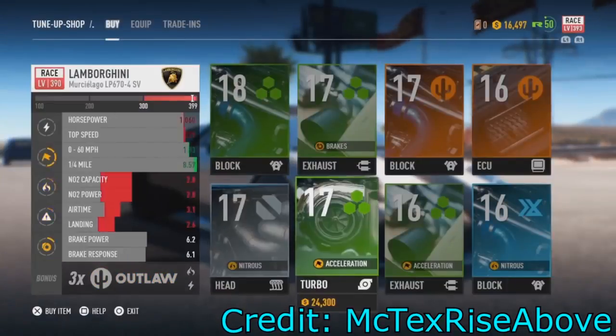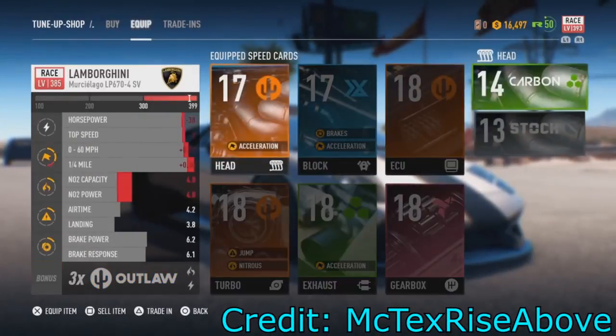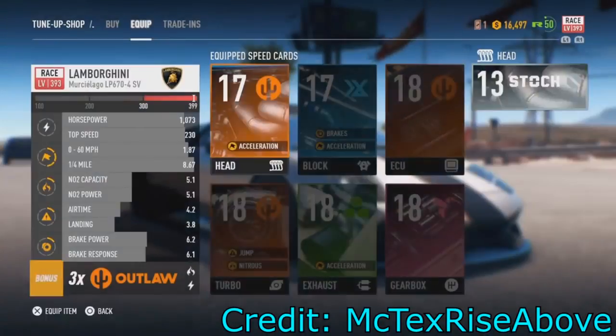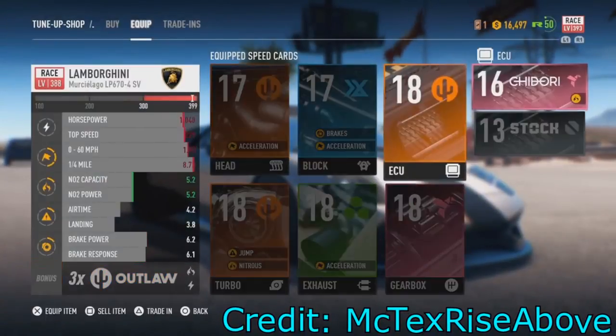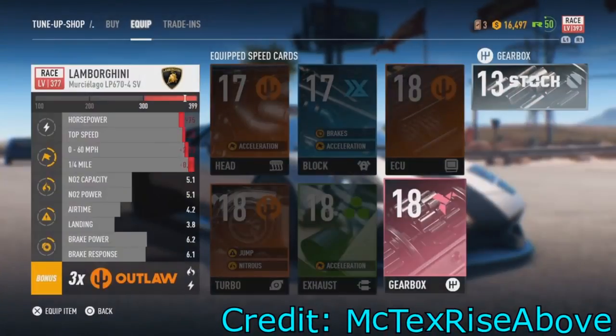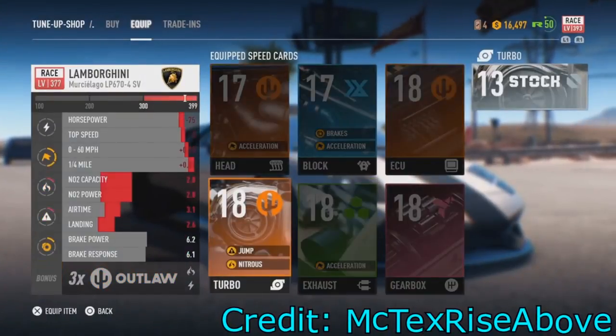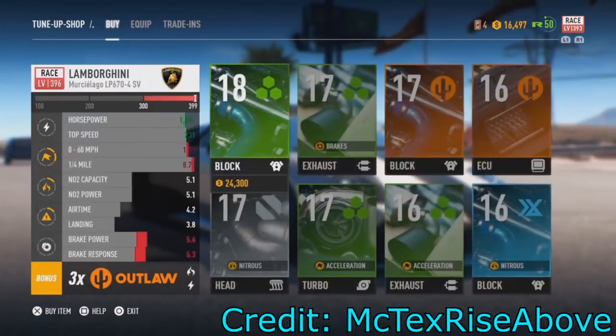And then you can trade in the cards for the speed card tokens. Now as you can see I didn't have enough money, I didn't have enough time to go grind and get about $300,000 or $400,000. But you'll see this method works really well and you can apply these speed cards to any class of car, because what you're initially doing is trading in all of the cards that you don't want. Like you see me doing right here — instead of selling them, just trade them in. Continuously trade them in, and as you can see on the top right side of the screen, on the left of the money, the speed card tokens are going up.